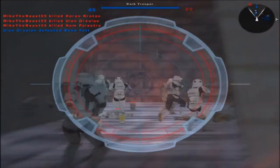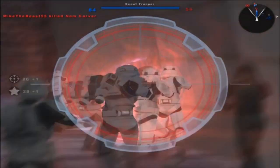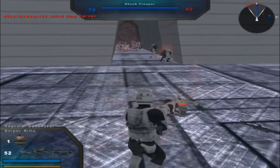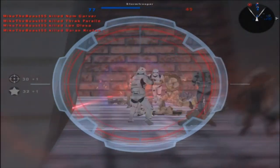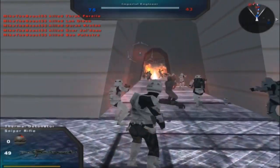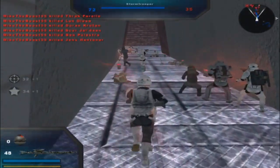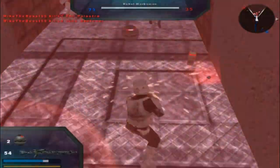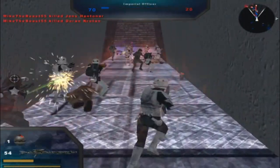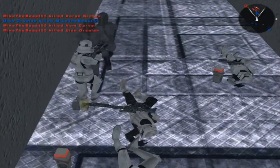Let's try using the Sniper — we'll see if Sniper does anything. Let's just walk right in front of me. I'm not sure if that even killed anyone. Oh, it did! I killed somebody, that's good. Killed two people — that helps.